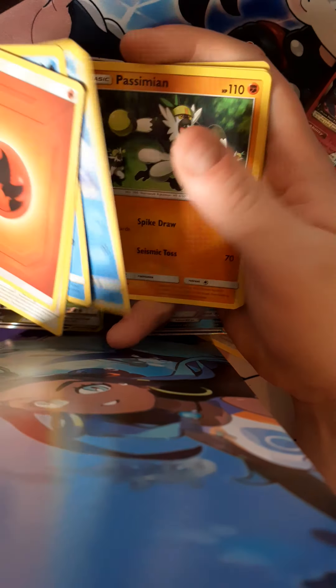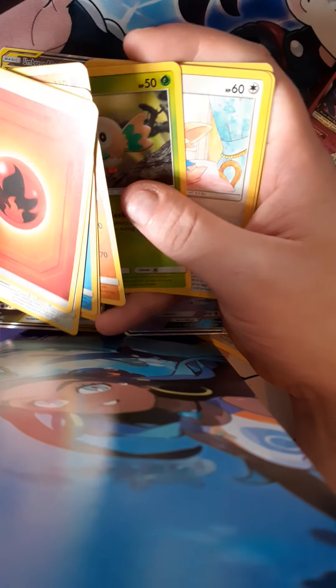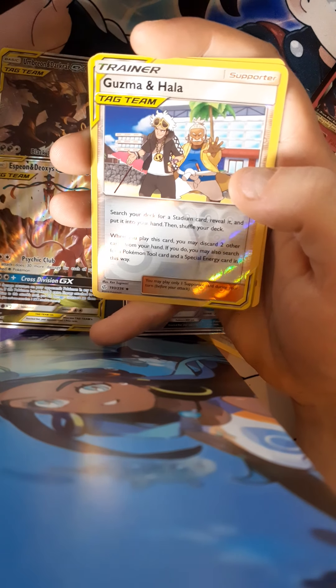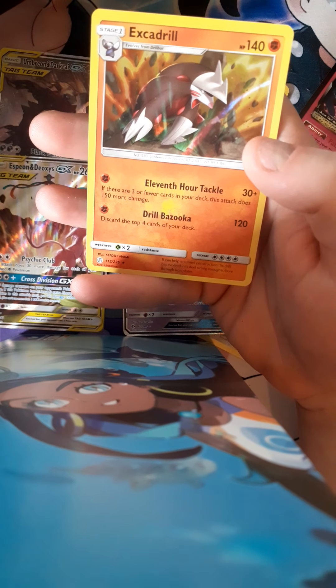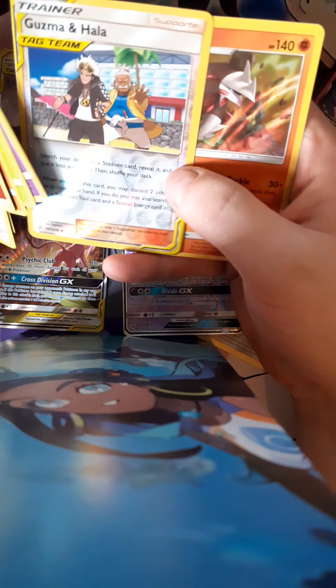Ursaring, Passimian, Rolycoly, Lillipup, Skorupi, Guzma and Hala tag team card... and our last card is an Exeggutor holo. I mean, could it have been worse? I guess so. Let's look at all our pulls and the main ones from the box.